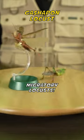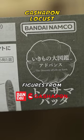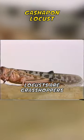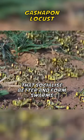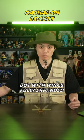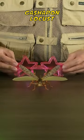Today we are looking at migratory locusts! These are figures from Bandai Gashapon's 'The Diversity of Life on Earth Advanced' series. Locusts are grasshoppers that socialise and form swarms. They are 9cm long, but with wings fully expanded, they can reach up to 14cm.